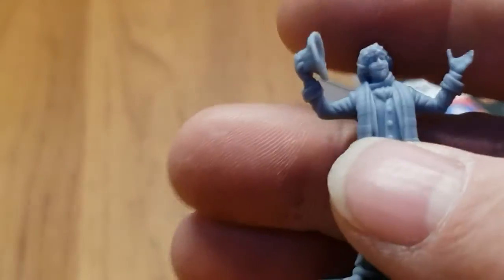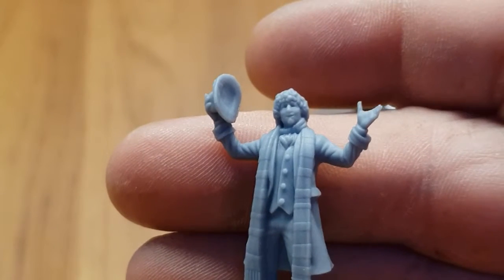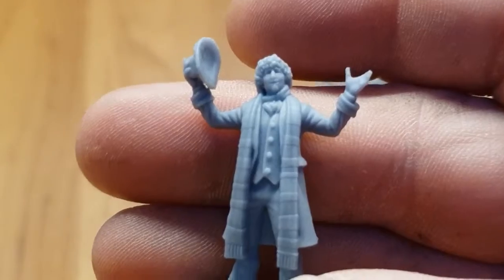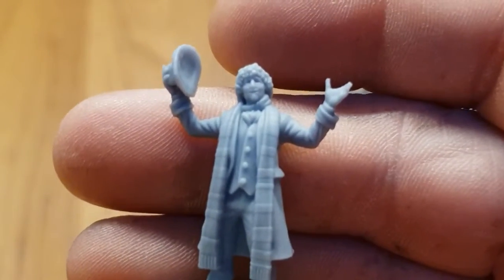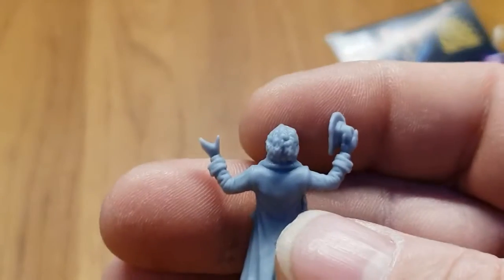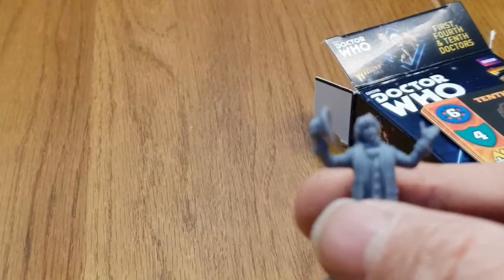The next one is Tom Baker's Doctor with his scarf. The detail on his face is fantastic. My camera's not picking up all the detail unfortunately, but this looks like Tom Baker's just been shrunk down. He's got his classic fedora hat, his long scarf and his jacket. The only thing he doesn't have is some jelly babies, although there may be another 4th Doctor coming out with jelly babies — there's already another 4th Doctor with K9.